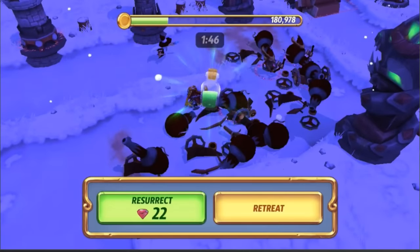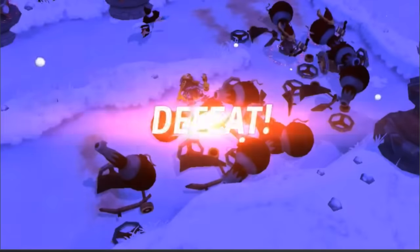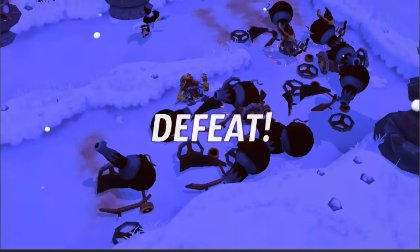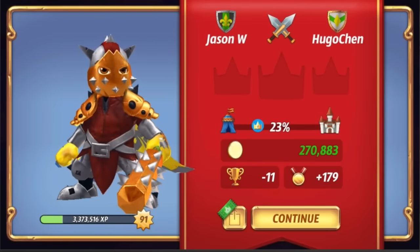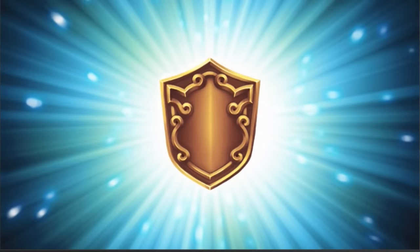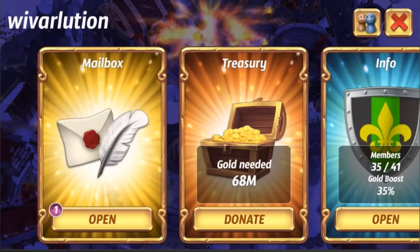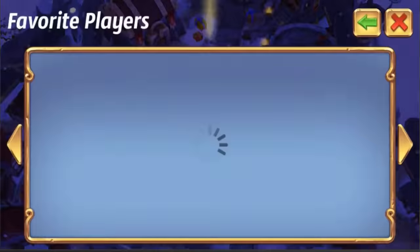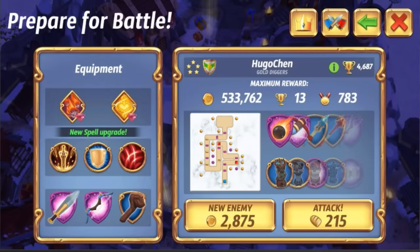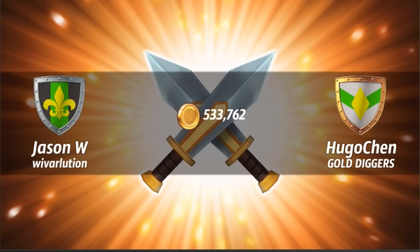We needed a little bit of archers to pick off some of those cannons in the beginning, but otherwise I think that is definitely doable. Let's give that one another shot. Hugo Chen wrecked us — too many cannons. We built that choke point up because we didn't kill any of those guys. The loot dropped down from 700 to 500.